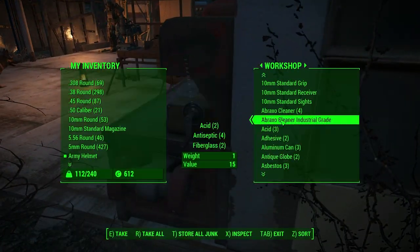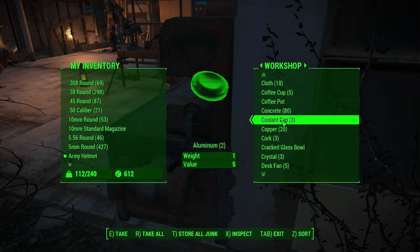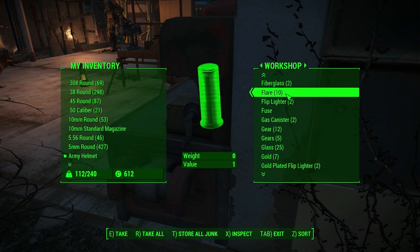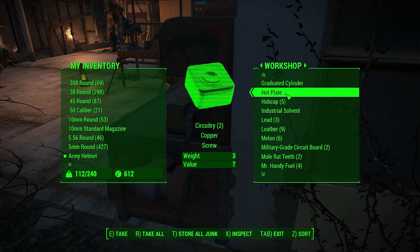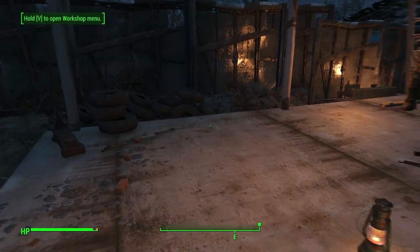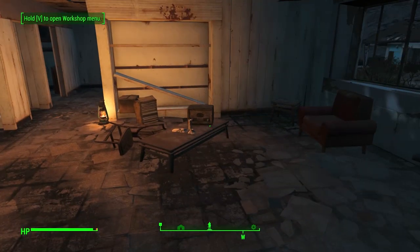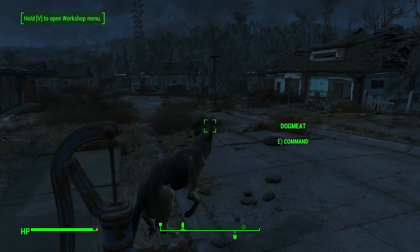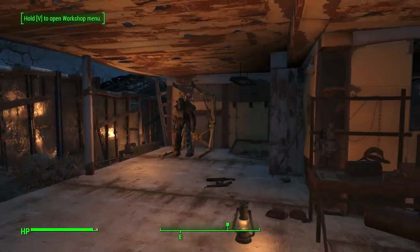We can also go down to Vault 81 — the other thing I need to figure out is what the hell I did with my fusion cores. Oh my god, did I put them in here on accident? Huh. This is an odd situation. I think I'm definitely gonna have to have a look around and figure out what I did with my fusion cores, because I seriously had like six or seven of them and now I have no idea where they're at — gotta be around somewhere.